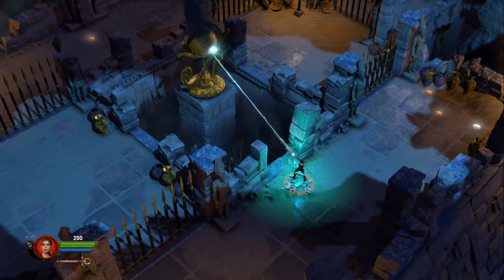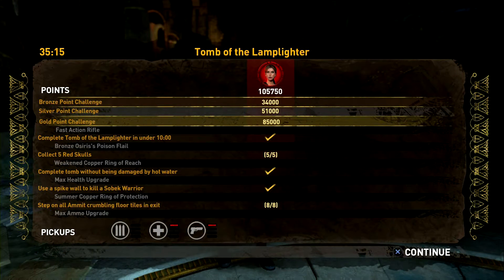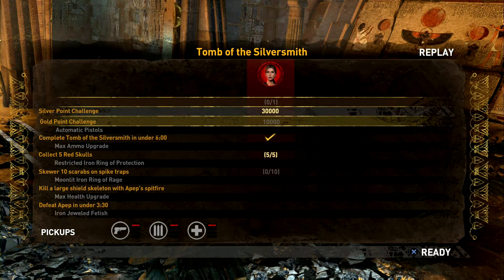One of the biggest issues is with the challenges and the stats. You can see here on the screen — this is what the stats screen should look like when I've completed everything in this particular tomb. And as soon as the patch came out and I installed it, this is what the same stats screen looks like now. Zero out of one — what? And only one out of five red skulls. How am I supposed to collect the other four when I've already collected them and they're not even in the tomb anymore? And it's not just limited to this tomb — it's everywhere. Every stat screen is screwed up.